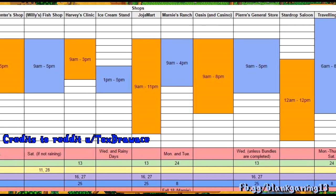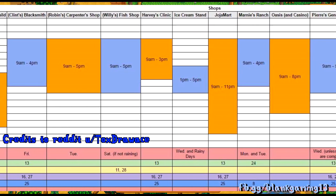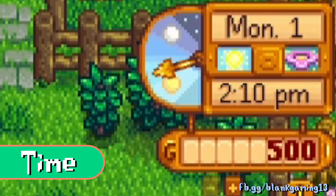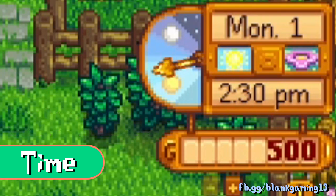Aside from energy, one thing to look out for is time. In Stardew Valley, certain shops are only open starting from 9 a.m., and this can vary by shop. You can see the clock at the top right of your game screen. It takes seven real-world seconds for 10 in-game minutes to advance, meaning each in-game hour is less than a minute — so keep that in mind when you play.